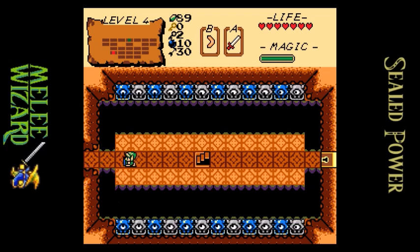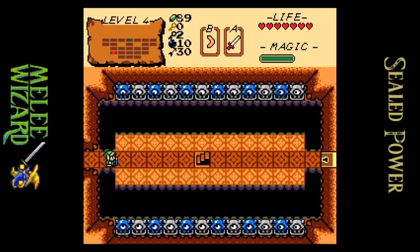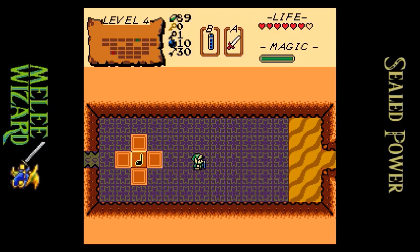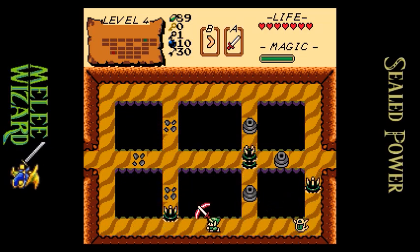Alright, so I could go right, but I want to see what's... Based off of the compass point, that way it'll probably lead to the boss. So I'm gonna go this way with the thought that this will lead to the boss key. I have to be careful with my health.